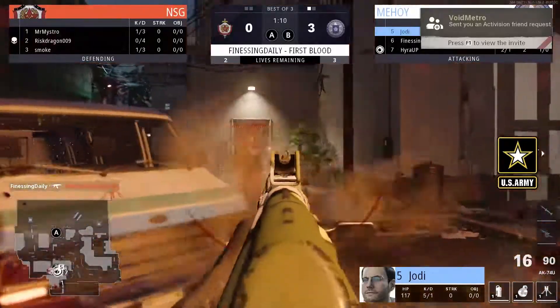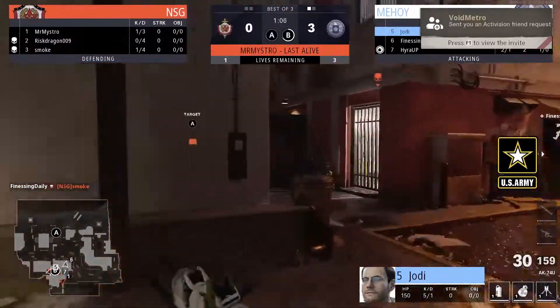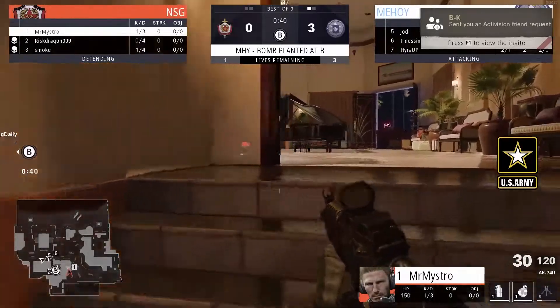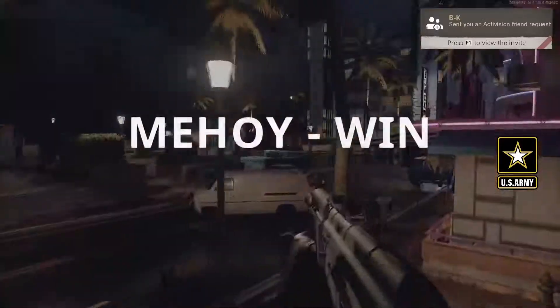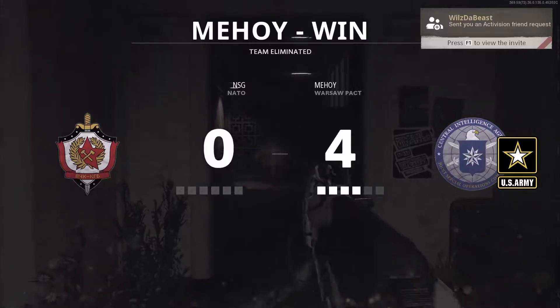Jody's going to fly out of the top. Finessing with two kills there - Jody just said all the balls in the world and flew out of the top piano. Now it's Maestro in the 1v2. Jody missed that first player but it didn't matter - the teammate was there to clean them all up. Mahoy once again picking up all the kills, going to be a 4-0 in favor of Mahoy, who have yet to drop a round so far in this match.